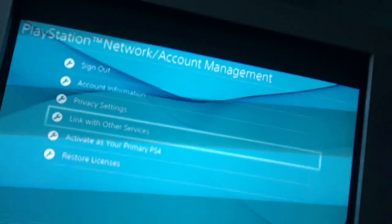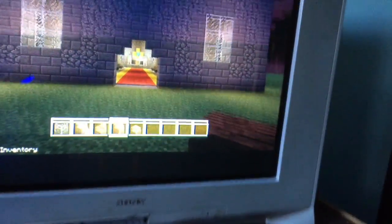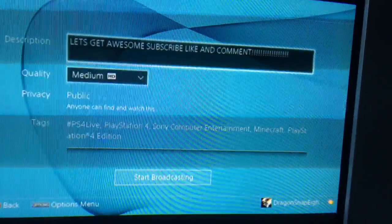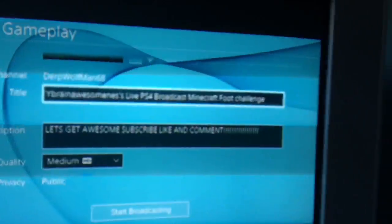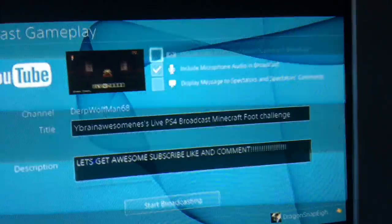Oh and real quick, before I end this video — I want to show you how you broadcast. If I were to want to broadcast Minecraft, I would go here, and I actually finished this for my building. I would go to Broadcast Gameplay, hit YouTube, and then you can change the description, change the name of the video, and you can allow microphone audio. But yeah, see you guys later. Bye bye bye.